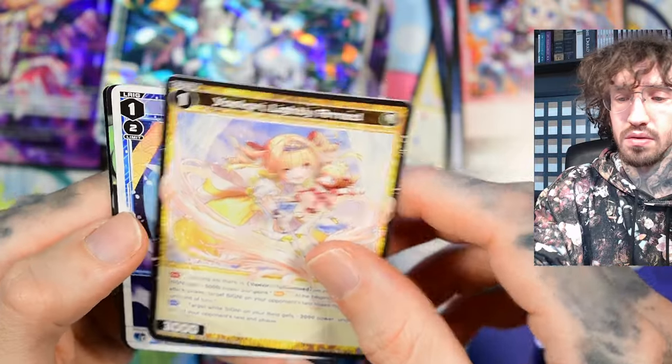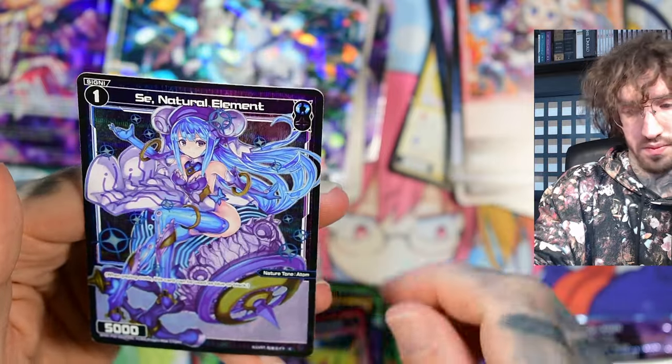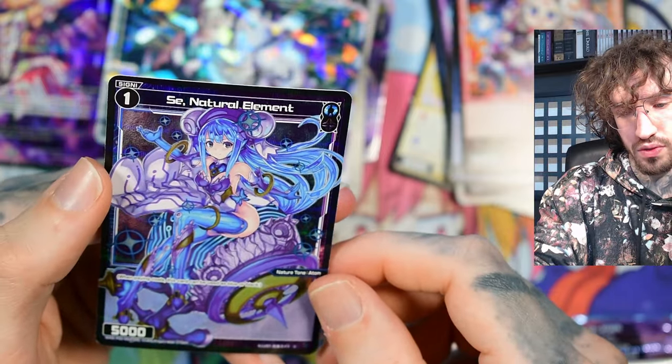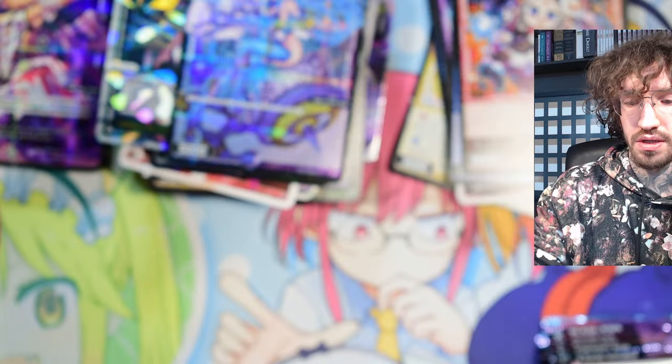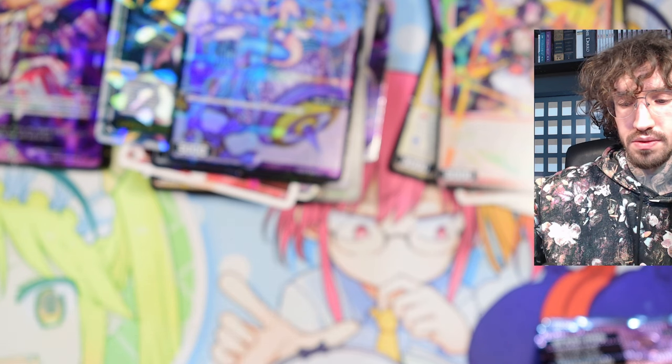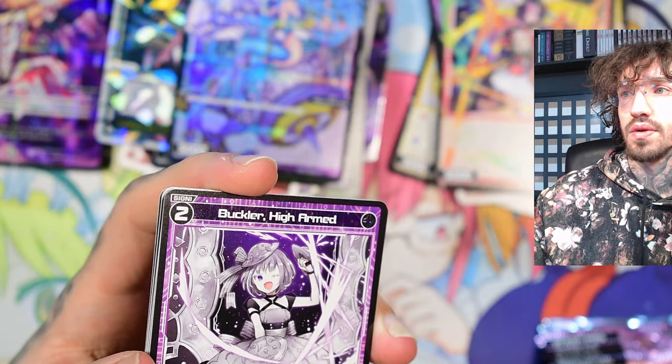Nabino — she's just a mana fix signi covering double color: blue and black.